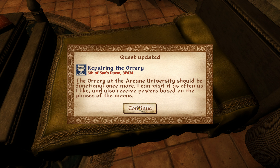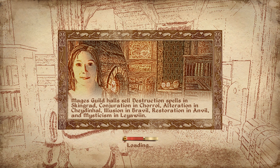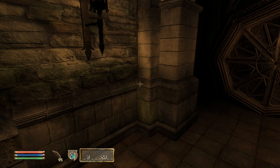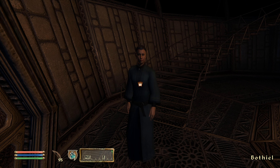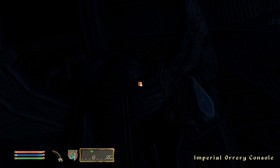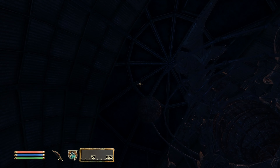Repairing the orrery — the orrery at the Arcane University should be functional once more. I can visit it as often as I like and also receive powers based on the phases of the moon. Fascinating. Now, how do you do? Quite well, Ramanus — when you're not expelling me from the older. Into the orrery we go. Dwarven Construx — wonderful. Well met, of course. How does this work? No answer. Imperial Orrery Council — I have activated the Imperial Orrery.